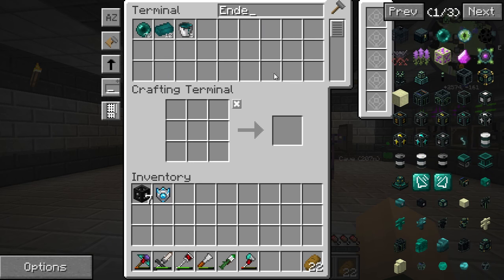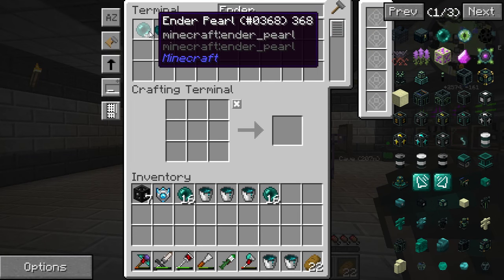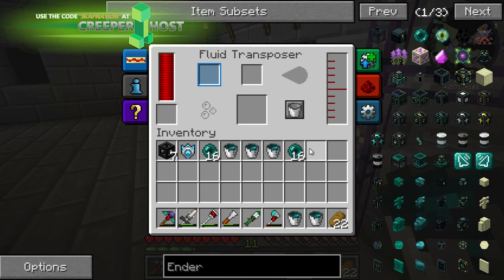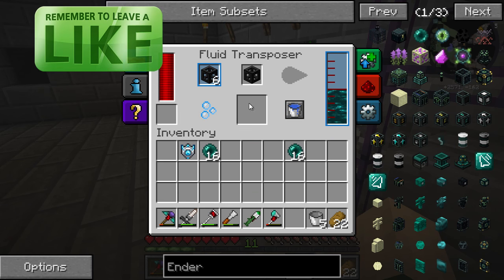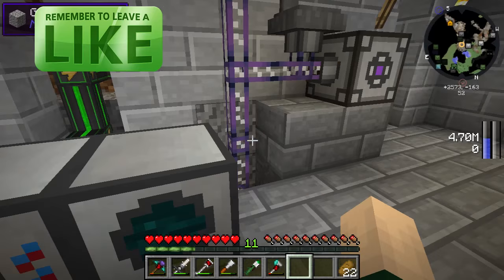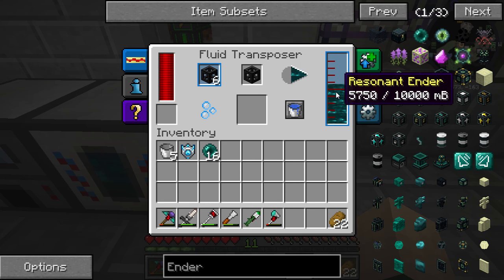We need to grab some Ender Pearls, and we should be good to go. Let's grab these five already resonated and go ahead and fill up these seven. Let's drop that into fill mode and we'll toggle that. We'll throw maybe one stack in at a time just to watch. We had this at five thousand — let's see how much it uses. Only uses a thousand — perfect.